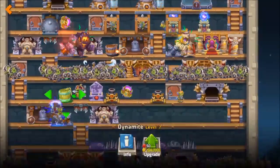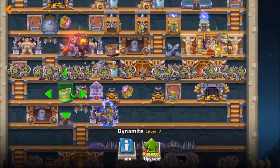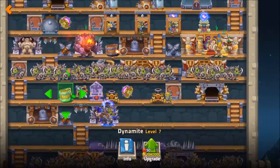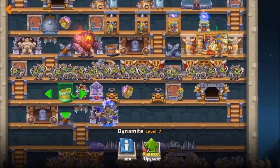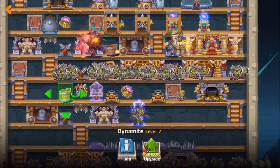The next thing are dynamites. A bit like spring traps, you don't want them to be activated by goblins, so it's good not to put them on the same level as your resource buildings.